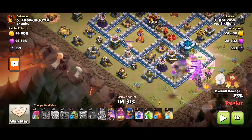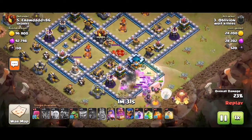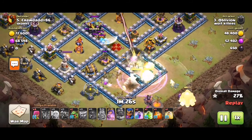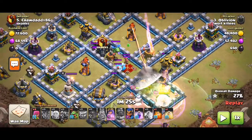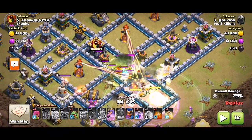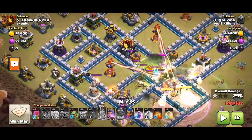You can see the base — it's pretty much like this. The walls innovated to protect. The siege barracks gets protected as well. Poison and then jumps — jump spells as well — because the siege barracks like I said doesn't break any walls, unlike the other siege machines.